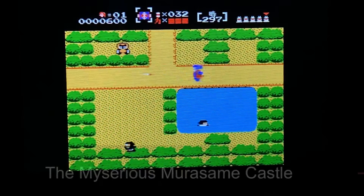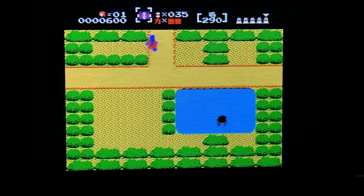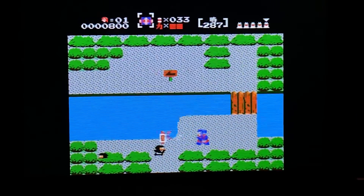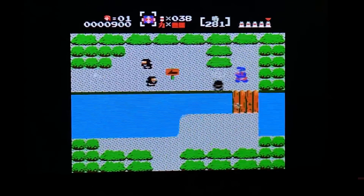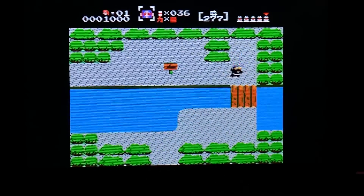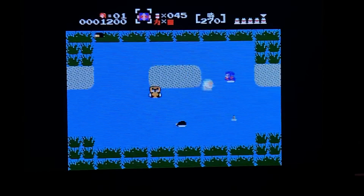Next we have the Mysterious Murasame Castle, which is a quote-unquote import game. You can play it on your North American 3DS just fine — it's on the Virtual Console on the eShop — but this never came out in the US. It was originally released on the Famicom in Japan and never came out for the NES here. It has been described as a more straightforward action-centric Zelda, and as you can see here it looks a lot like Zelda, but this is a much more straightforward action game. It's a little stiff, but it's quite fun to play.